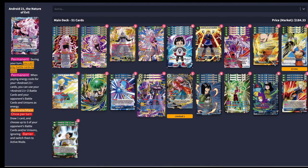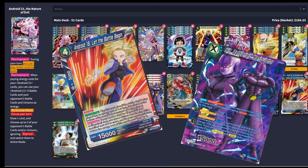Next I want to talk about playing Hit and Android 18. This isn't a new combo, but not everyone plays it in their 21 deck. The big reason is that Hit can be kind of easy to get rid of now, especially playing against all the green Gohan decks.